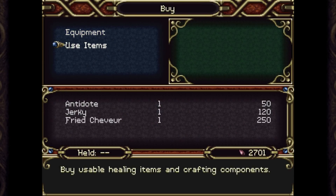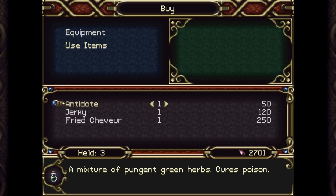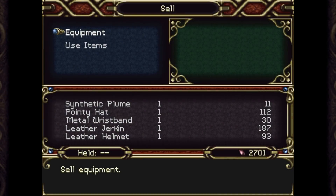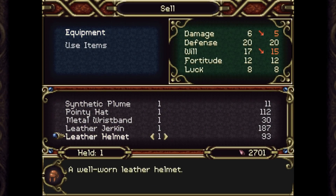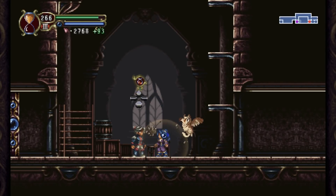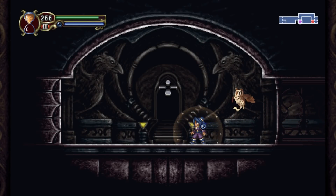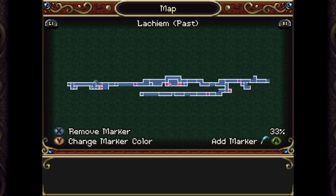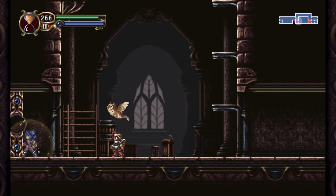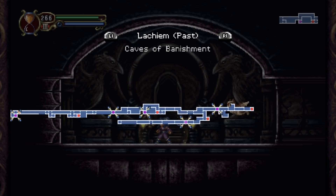Let's buy stuff - equipment. Yeah we have this, we can sell the leather helmet now, we don't need that. We have three of these, we don't need any more. Let me sell that leather helmet. Okay, that's stupid - we buy that and then we find a hat right afterwards. I can travel in the future - I want to go back into the caves. Wait, can I teleport there? Yes I can, very cool. Go there - caves of banishment.